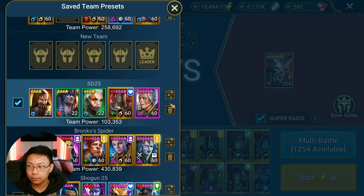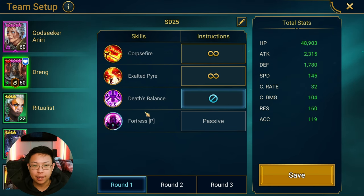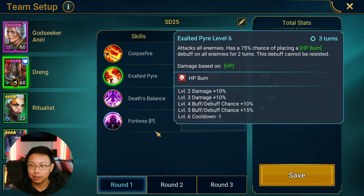Here are the presets. Aneeri doesn't have to do anything — though I'm not sure after that 15-minute run. We turned off WTD's equalizing move, and that's it. The food doesn't matter, Aneeri doesn't need to do anything, and for Drang you just turn off the skill so that he only does his HP burns, which can't be resisted.